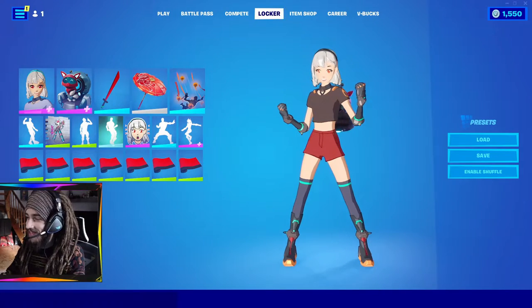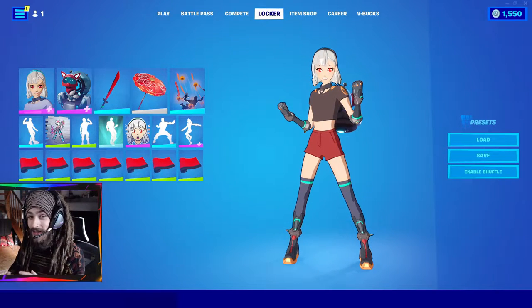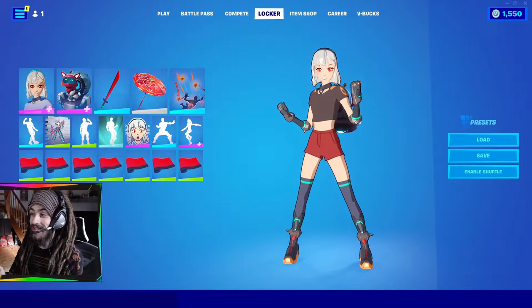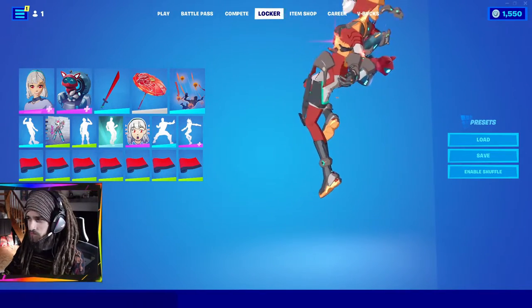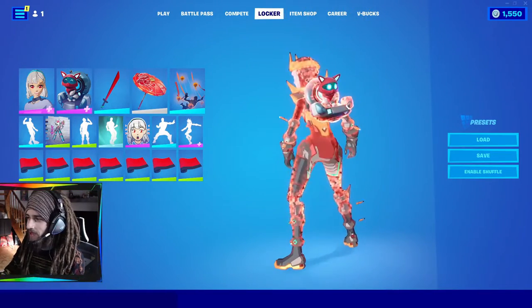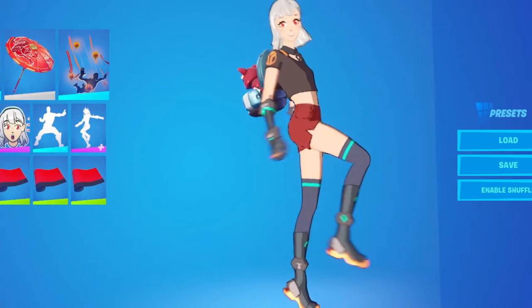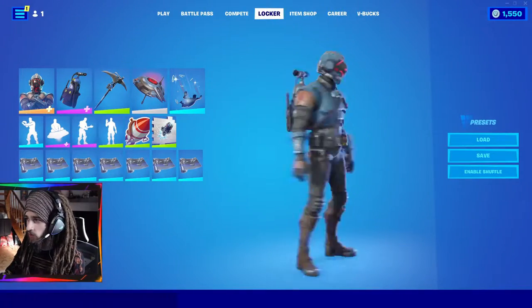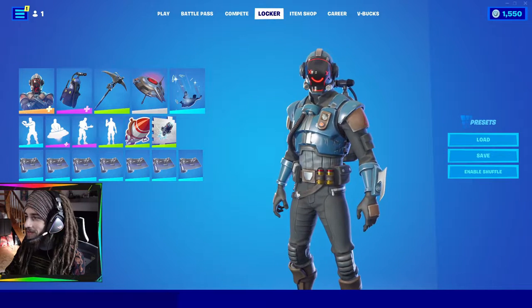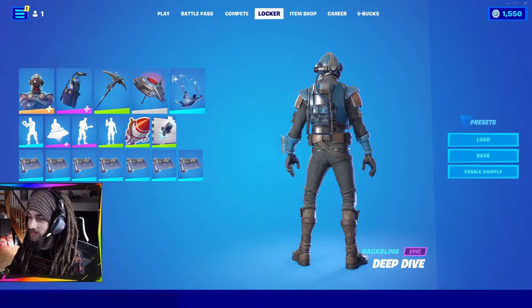The next skin I have is the anime girl skin. I don't even really watch much anime, but my girlfriend has showed me a lot of Studio Ghibli movies, and I really like Studio Ghibli. She's also got this really cool transformation mode, but I don't think it matches my back items so much, so I usually just leave her normal. Next skin is the Visitor — he was the secret skin from season four. I like his little smiley face helmet visor, and I have some nice alien emotes to go with this skin.